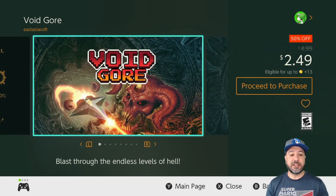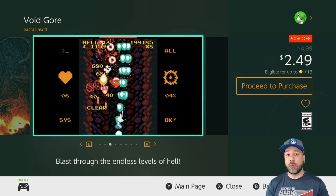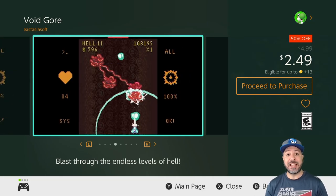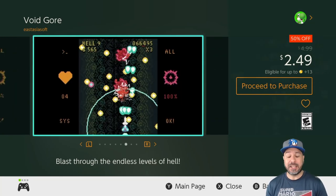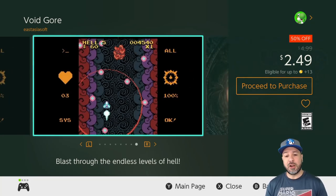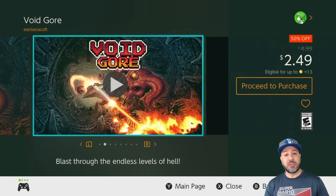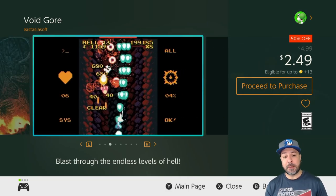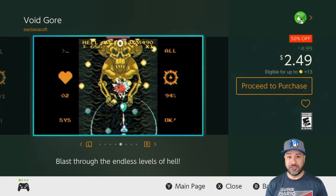Next we have Void Gore at 50% off for only $2.49. This is a space shoot-em-up with a very old school design, but don't be fooled — it has an endless randomized level design, so theoretically you can play this game forever. The one caveat is it uses that old school claustrophobic cut-down screen rather than full screen, but it is a very challenging space shoot-em-up and at $2.49 you get theoretically an endless game.